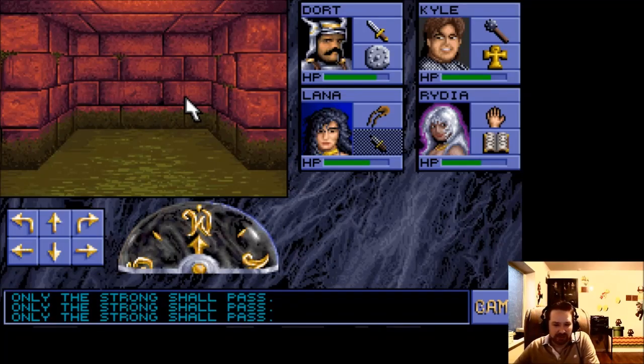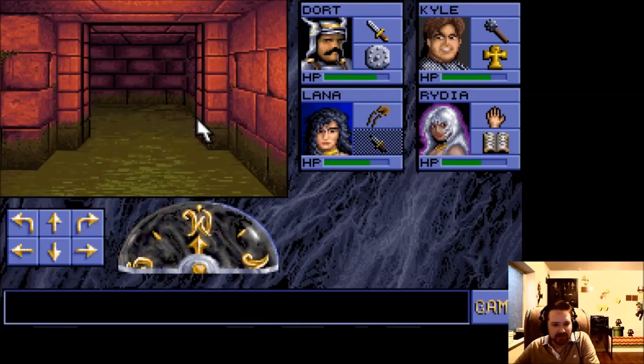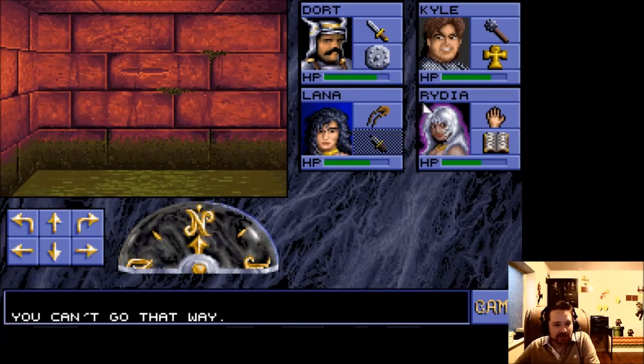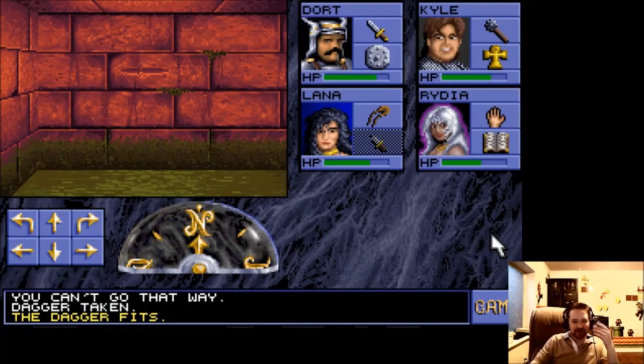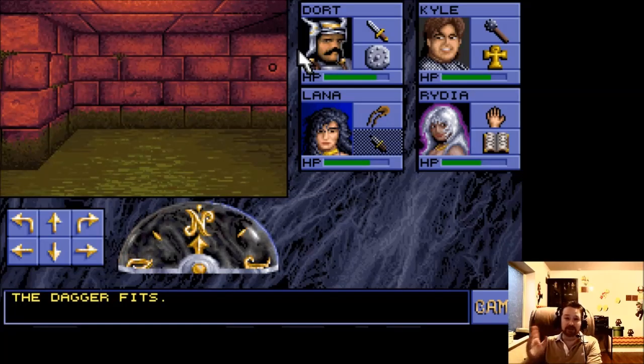'Only the strong shall pass' — that's because I used my strength to open up the bars. Boy, I hate to think if you had a party of weak characters and you couldn't get past those bars, you'd be stuck. You could roll a strong character and try to get through it. The dagger fits the hole! Oh my goodness gracious — see, it's another one of those things. There's a dagger-shaped thing; you put a dagger in it, it opens up the door, and we've seen a few of these. There we go, we've opened up the way!